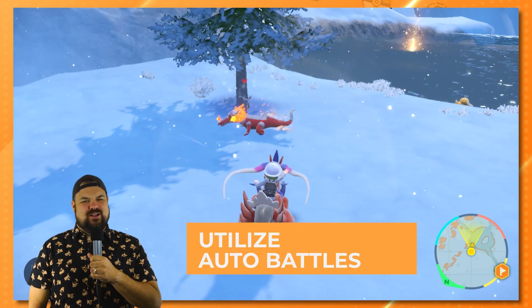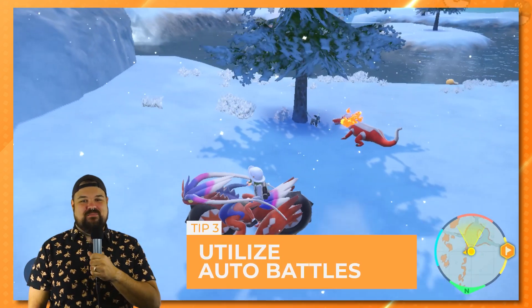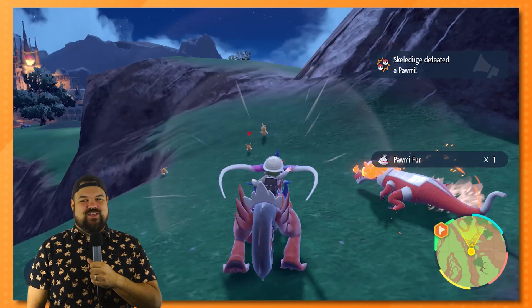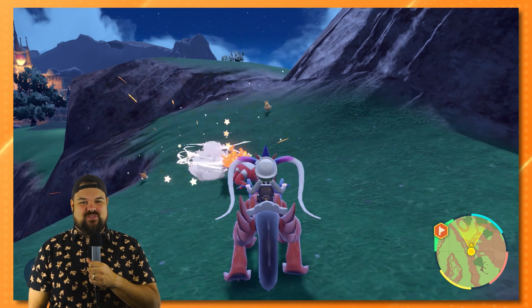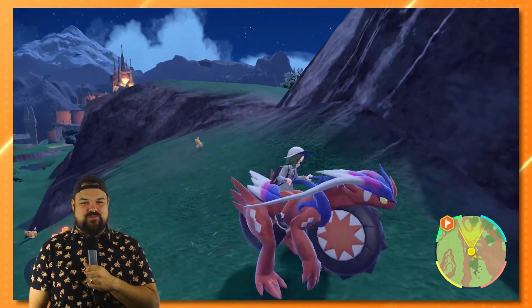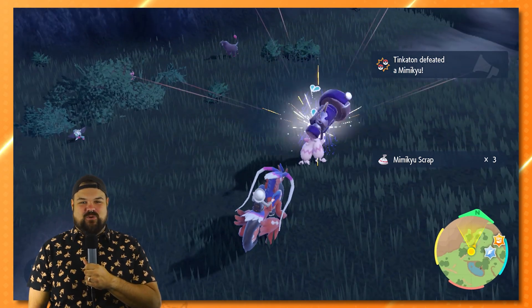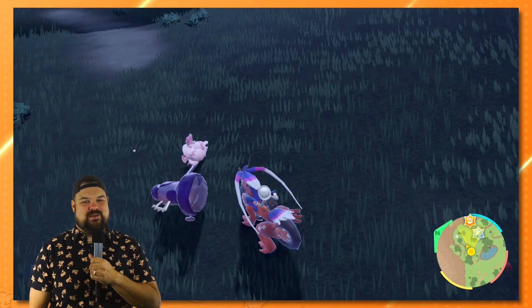Auto Battles, or Let's Go as the game calls it, can be activated by pressing the R button, and your Pokemon will dash towards whichever way your character is looking. You can do this right away, but the game will not prompt you until your first few visits to the Pokemon Center. Make sure to use this feature to get easy XP for your whole team and start collecting materials needed to make helpful TMs.